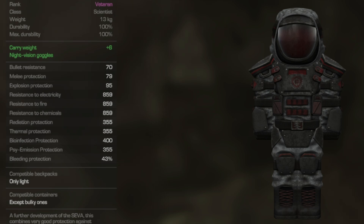and bleeding protection at 43%. When it comes to backpacks, you can only carry light backpacks, and when it comes to containers, everything except bulky ones — meaning you're going to be able to pair this quite well with the Bear's Den. Overall, while there are other options that are easier to make and give you a more relaxed experience by giving you 400 radiation, 400 bio, and 400 psi, I still believe this armor gives you some pretty good stuff — carry weight, the Knight fishing goggles, a bit more bullet resistance than other outfits, and making it quite easy to reach that 400 mark with both rad and psi emission.